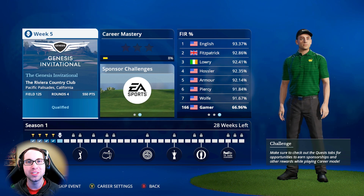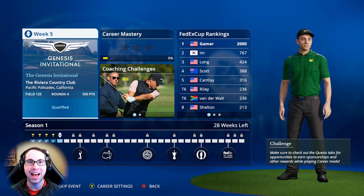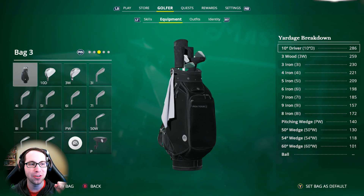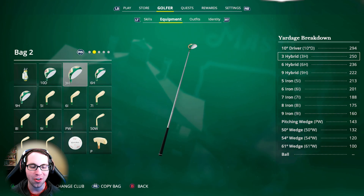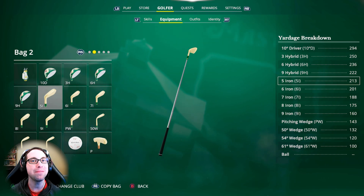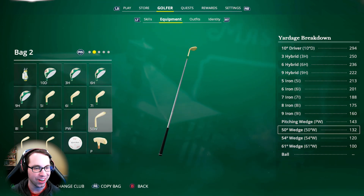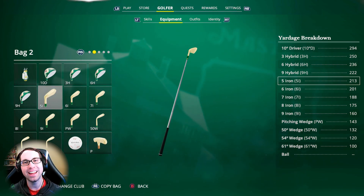Ryan did win new golf clubs in the seasonal online sim tournament and I want to show you all the new golf bag we are rocking for the Genesis Invitational. Ryan Gamer is now rocking the custom master clubs that he got from the seasonal sim tournament — same club types, same specs, nothing has changed there. But look at these golf clubs and the golden classic putter!